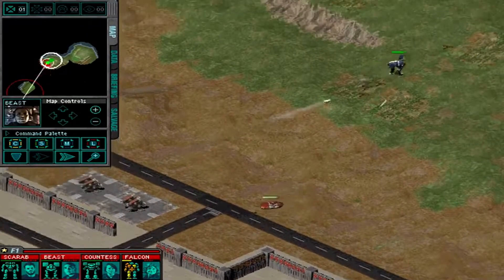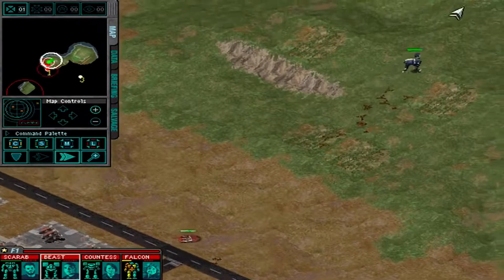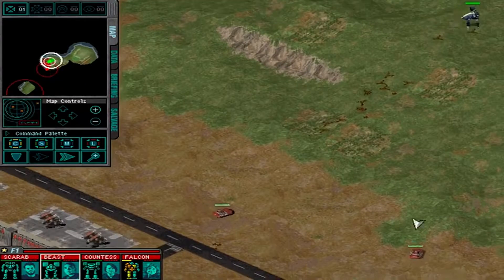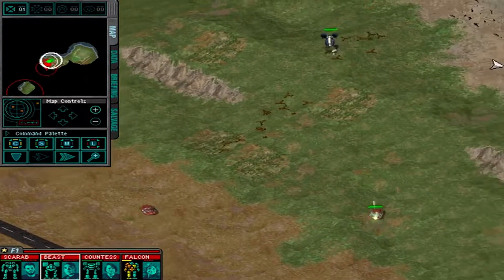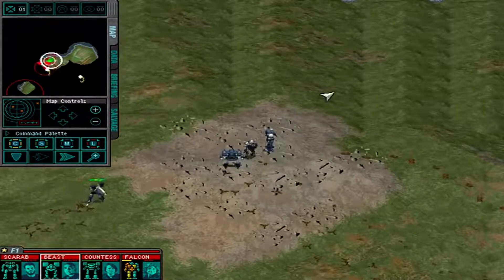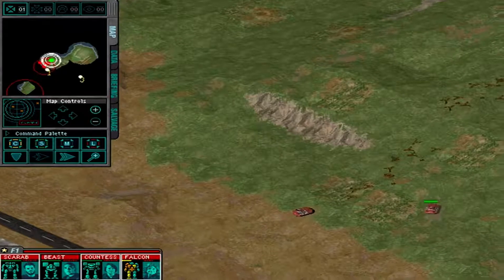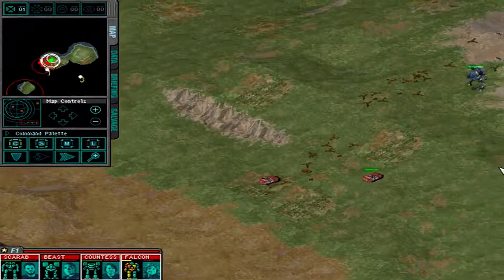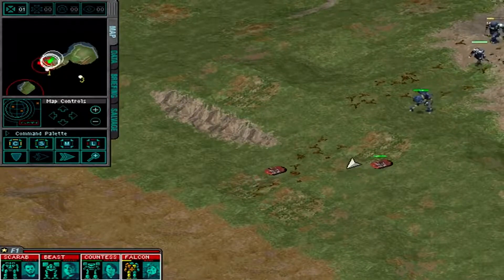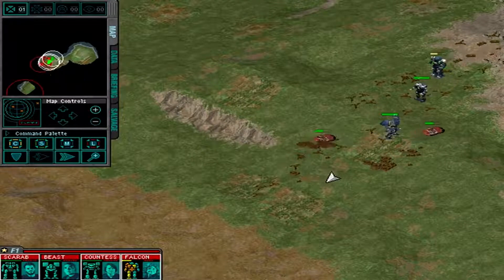They're coming after me. New contact. This one's coming too, so let's just get his attention. Vehicles like to press their advantage and go after you, so we're pushing to basically finish them off. Pressing the attack.